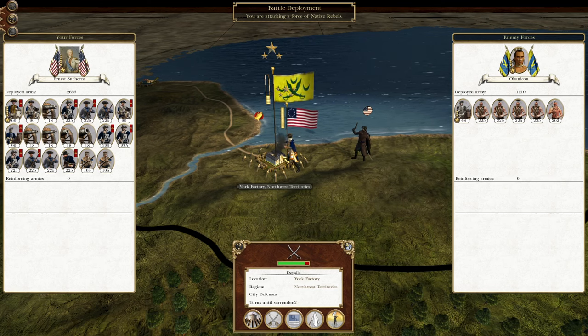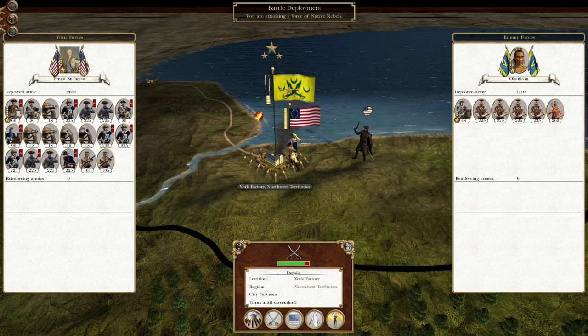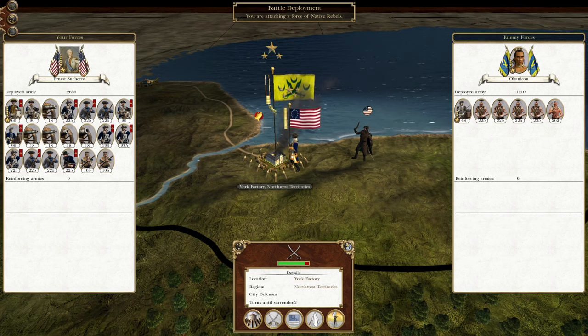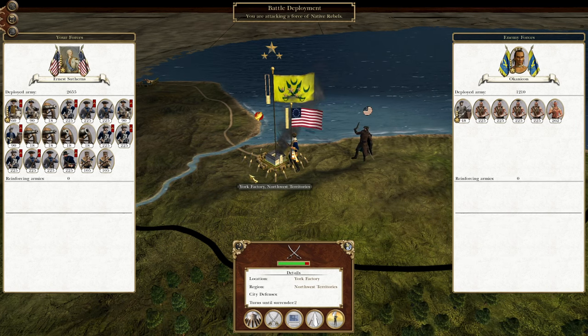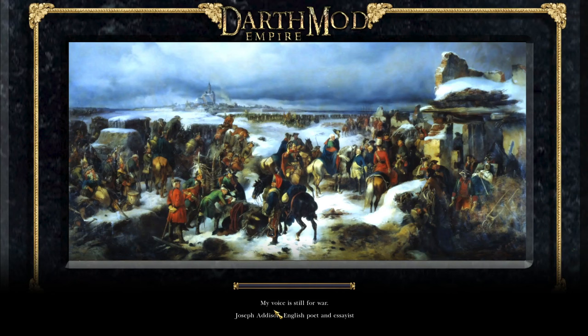What's up guys, this is Rofurman and I am back to bring you to the next episode of my Empire Total War Let's Play as the United States of America. In this episode we are conquering this rebel-held territory in York Factory in the Northwest Territories. Shouldn't take too much trouble, but it's part of our crusade to secure the continental United States.